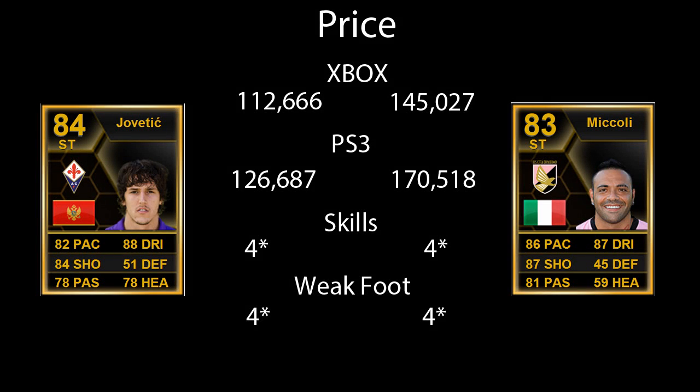Hello ladies and gentlemen and welcome to an episode of Wombo Combo. Today we have two incredible Informed players. Before I get into both of them, let's quickly run through a bit of their prices and skills, weak foot shenanigans. On the Xbox, Jovatic — who has recently come out in one of the most recent Team of the Weeks — goes for $112,000. You can expect his price to drop quite a bit, but you guys will see that when we get onto the graphs.